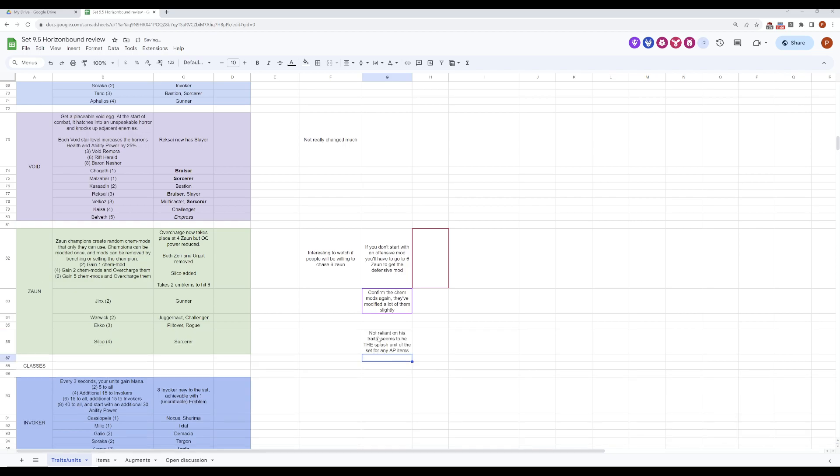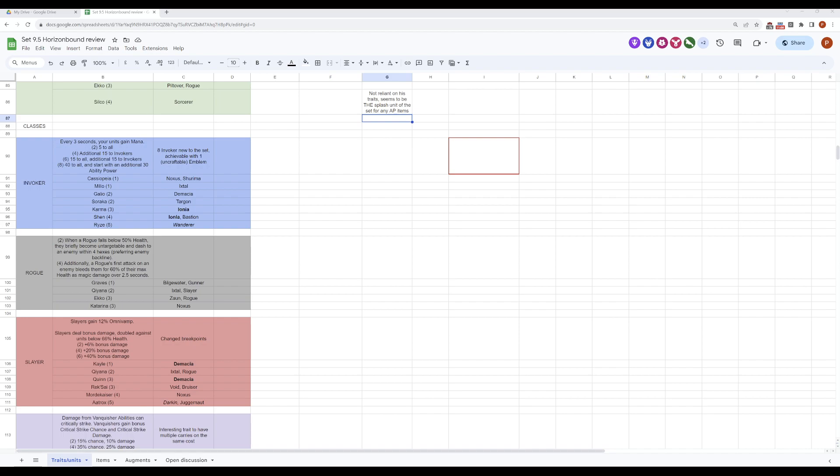Quick pronunciation clarification: Ixtal. It's 'Ish-tal' — that's how Kiana pronounces it in her voice lines in League itself. The capital city and other related words all use that same 'Ish' sound. Good to confirm that before we go further.